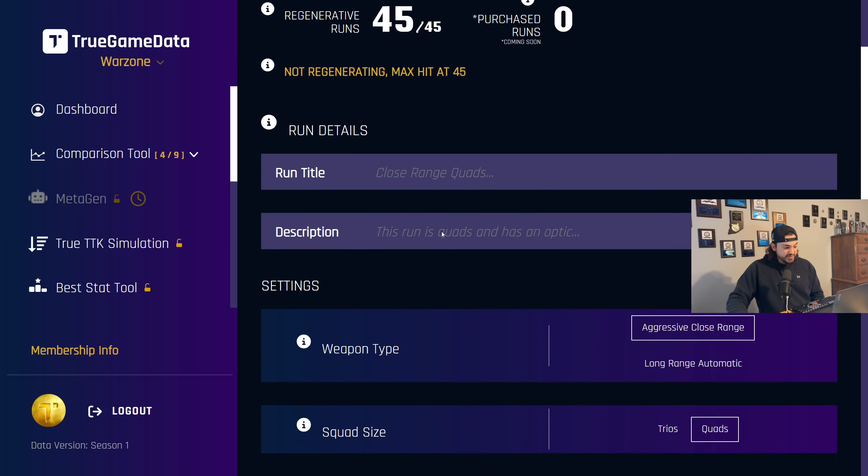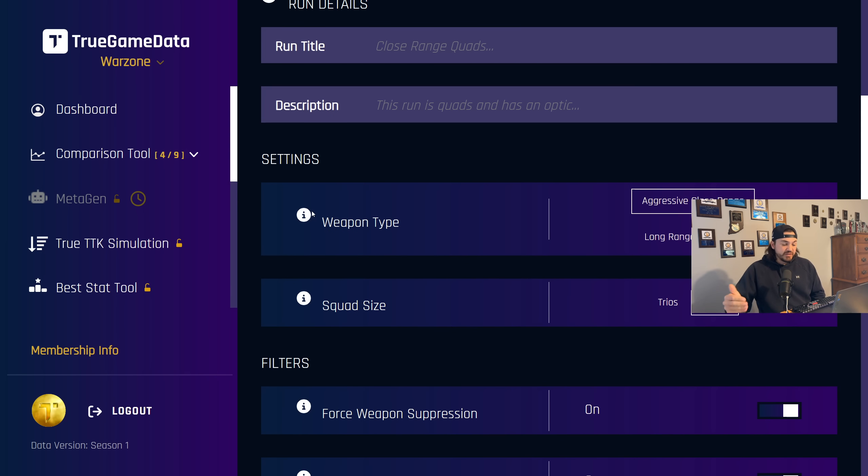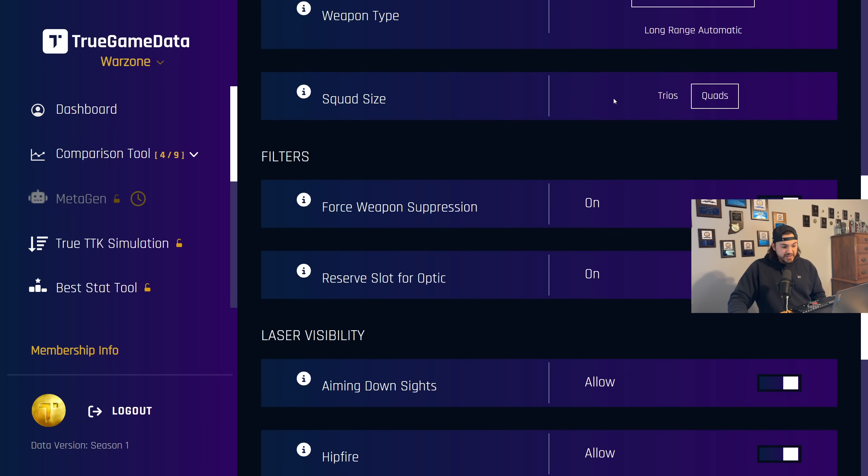You can set up a run title and description for your calculation, select the type of weapon that you're building. Right now we only have aggressive close range and long-range automatic, and you can do trios or quads currently. We're going to expand this hopefully in the future to do long-range semi-autos, snipers, sniper support, and all the different types of weapons you would want to build, but for now it's just these two. For squad sizes, we also want to add solos and duos, but I've had a lot of trouble getting that to work, so that's why it's not there yet.